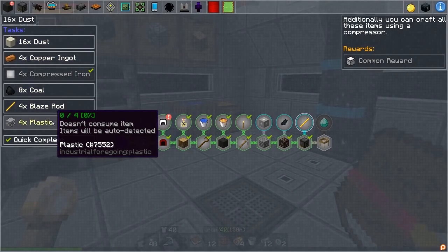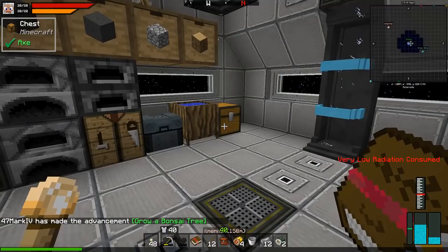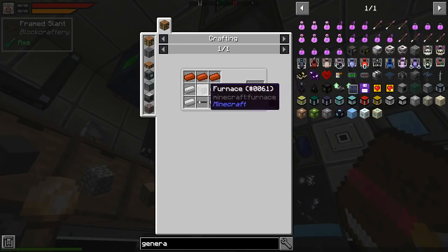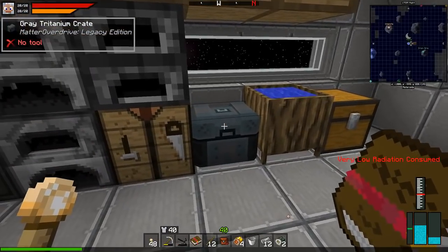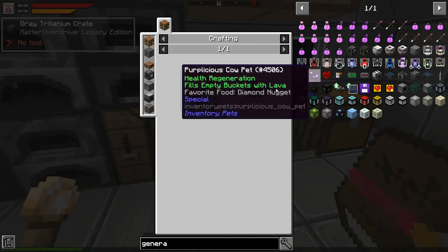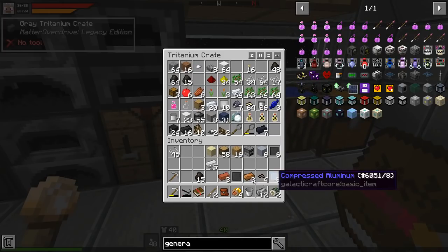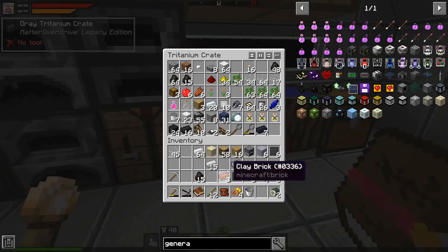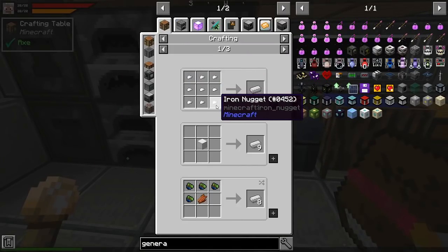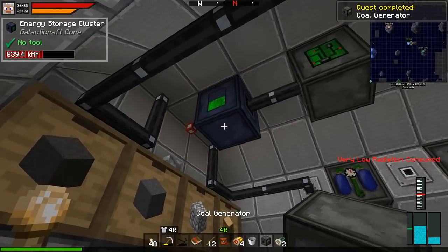I need dust and copper and coal and blaze rods and plastic. But I think I want to go this way and get a sieve. Before that I do want to fix power - I want this coal generator. That's not that hard. I need copper, a furnace, and aluminum wire which is compressed iron and aluminum ingots, then some copper ingots. I've got steel, aluminum, and compressed iron - let's start making this stuff.